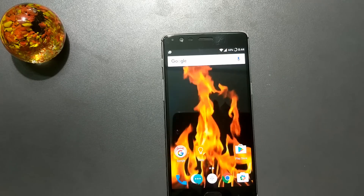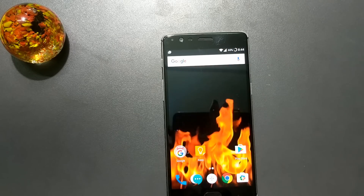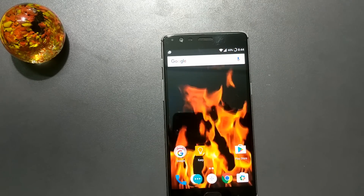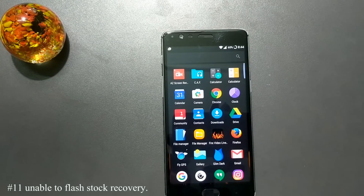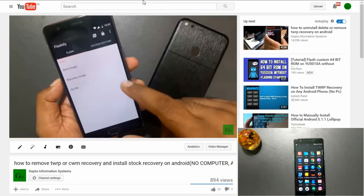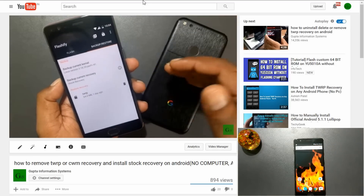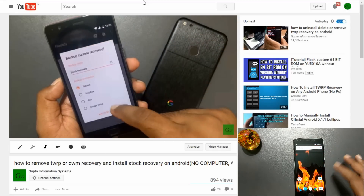Will flashing Open Beta void the warranty? No — the OnePlus 3 device is still under warranty even if you install beta builds. Is it stable enough for daily use? Yes, if you are okay with four hours average screen on time there should not be any problem. For those unable to flash stock recovery, I have shown an app called Flashify — you don't need a computer or ADB. Just install the app, download the official OnePlus 3 stock recovery, and watch that video for more details.